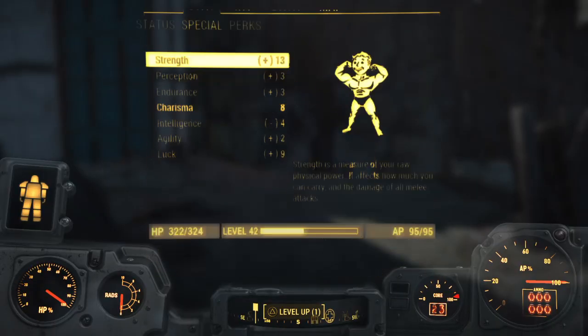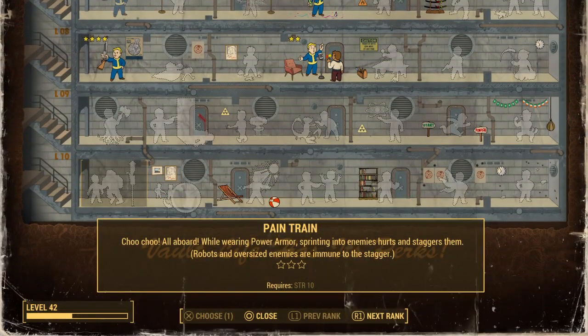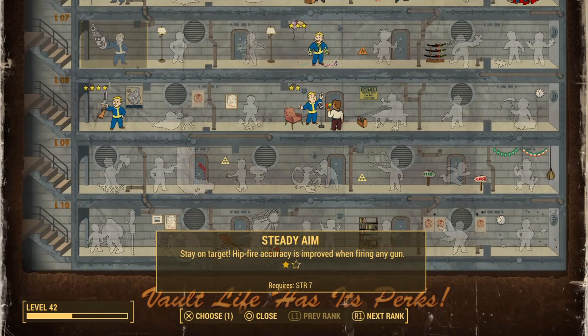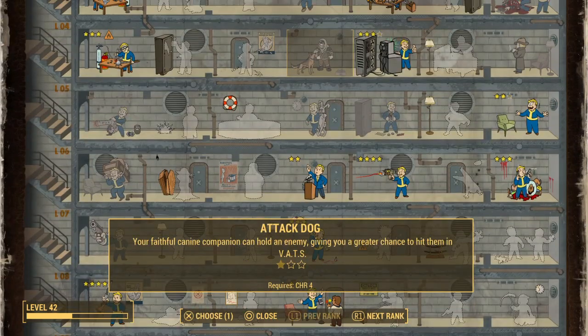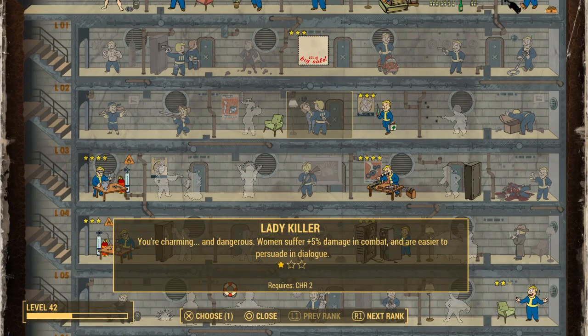I could also increase one of my SPECIAL stats. Right now the only thing I can think of that really complements our play style — we could put a plus two to strength and then get Pain Train and start working on it. But robots and oversized enemies are immune to the stagger anyway. The impact landing with enemy inflicting more damage is actually very OP. Getting a jet pack with the explosive vents for your legs is just fun to jump around and act like you're some Super Mario.